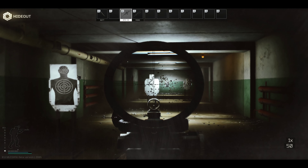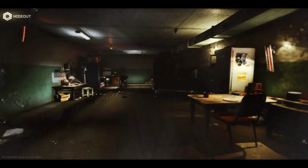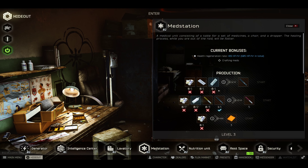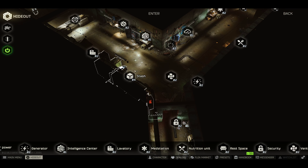Basically anything you want in your hideout. You can also sprint and you can interact with every single station in your hideout. It's very easy. When you want to go out, you just press Escape twice and you're back to the upper view of your hideout. It's pretty simple, pretty fun and easy.